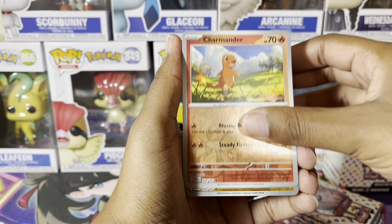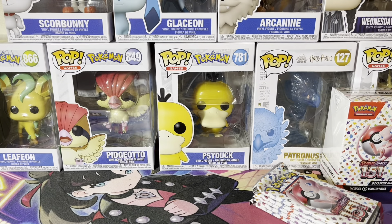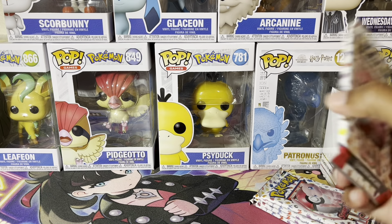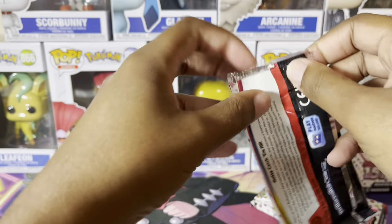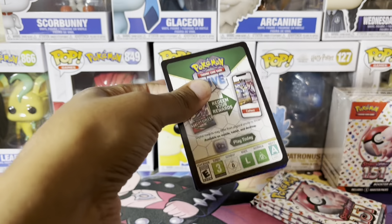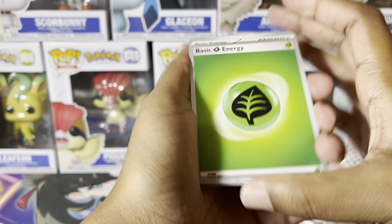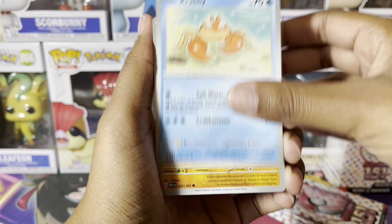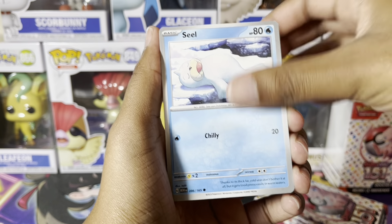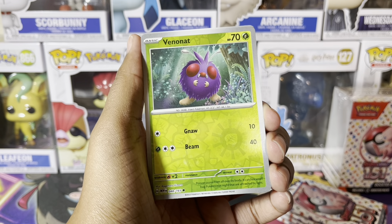I have a Reverse Holo Charmander, Reverse Holo Diglett, and a Holographic Jolteon. So I'm going to keep all of Cleveland's items in a stack. I did show that first code card and I forget to ask him if he wants them shown or not because usually I save them. So I'm going to save the rest. Geez, he just has a lot of leaf energy — grass type energies. I always say leaf because that's what's on it. We have a Seel, a Doduo, Knitterina, Raticate, and Erica's Invitation, which he did pull the full art of that, which is super cool.